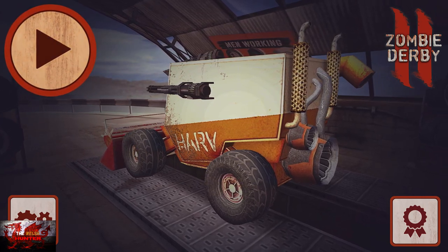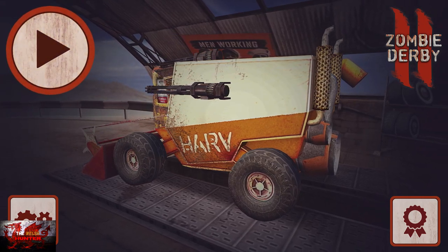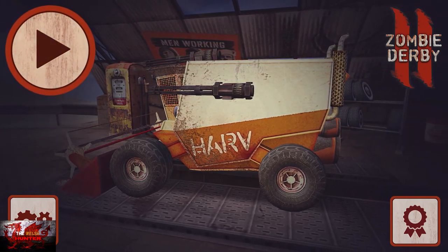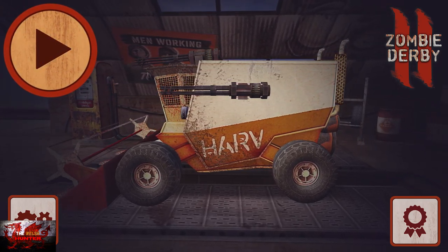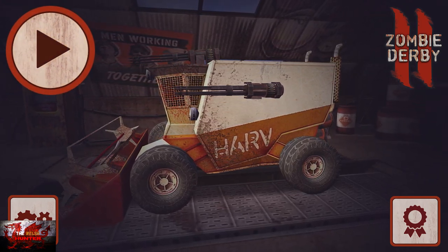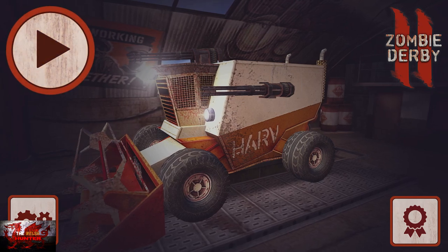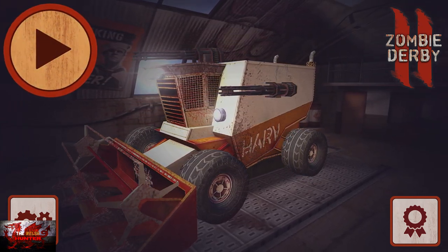If you played that, this is obviously rather similar as we drive and smash up some zombies. As for achievements, it's similar if not a bit easier than the first game. We basically have to die twice, flip thrice, do the tutorial, unlock a car, fully upgrade, kill two birds, buy a sticker, get three stars, and that's about it. You may be looking at around 20 to 25 minutes to get this done.